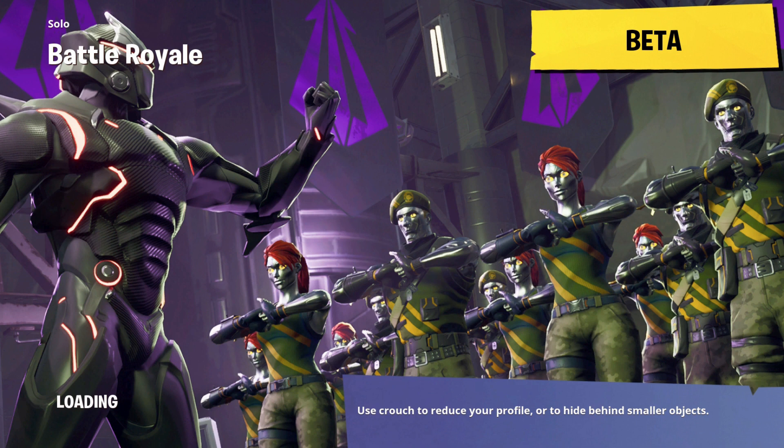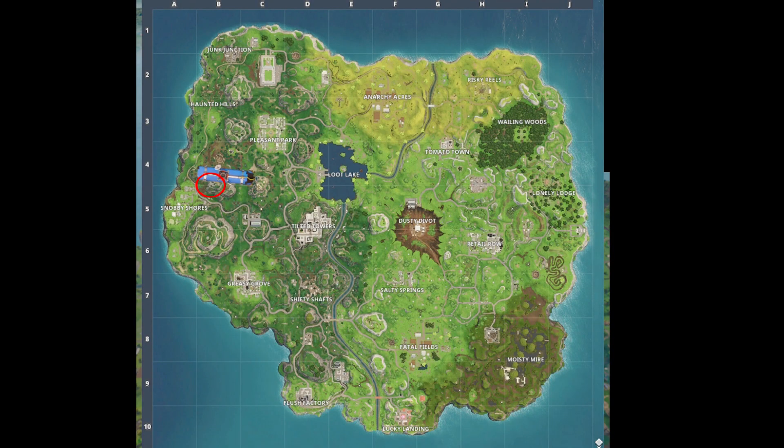Now on to number four, it'll be in the Secret Lair by Snobby Shores, and it'll be up on a little metal brace kind of towards the top of the rocket. You're gonna want to fly in through the top of the hole where the top of the rocket is, because that's the best angle that you can get towards it. Here's that location on the map for you.